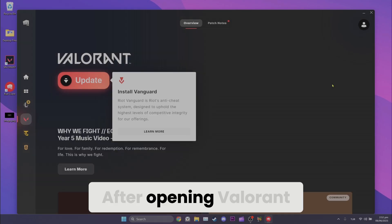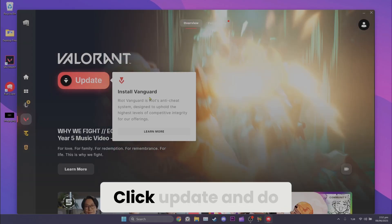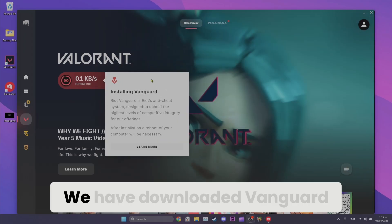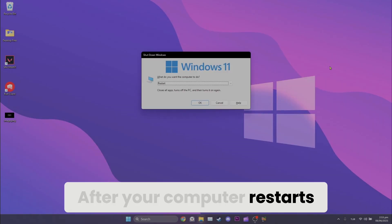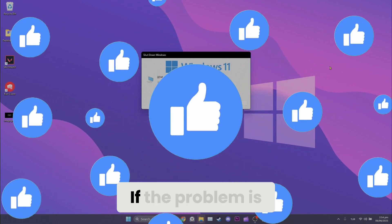To reinstall Vanguard, open Valorant. After opening Valorant, click Update to download Vanguard and complete the update. Once Vanguard is downloaded, restart your computer. After your computer restarts, you can check if the problem is solved or not.